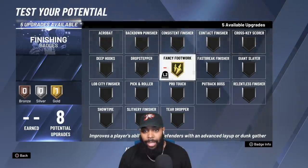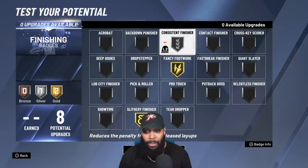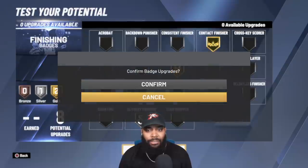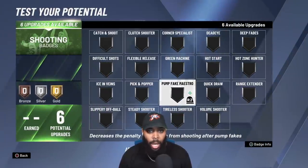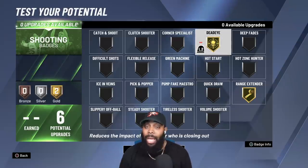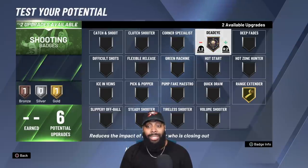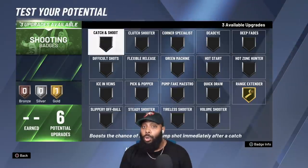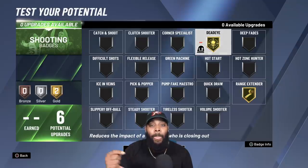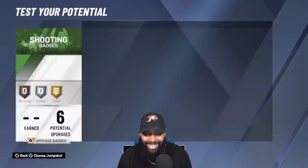For finishing badges, a lot of people go Fancy Footwork and Slithery Finisher. I'll most likely go Consistent Finisher, or Contact Finisher if you want to finish through contact — that's what I'll probably go with since I like dunking on people. For shooting, remember Quick Draw is gone, so you won't need it. Put Range Extender and Dead Eye on — that's all you'll really need. For players using this as the second or third in rec or park, take off Dead Eye and keep Range Extender. Maybe add Corner Specialist or Catch and Shoot if you'll be sitting in the corner. I want Dead Eye because I want that ball for a quick iso.